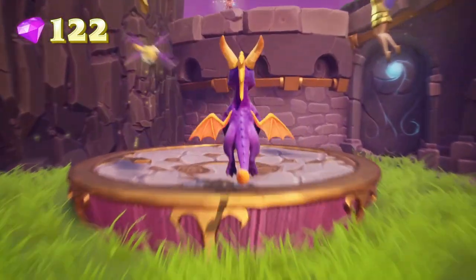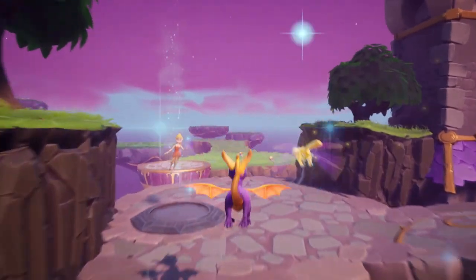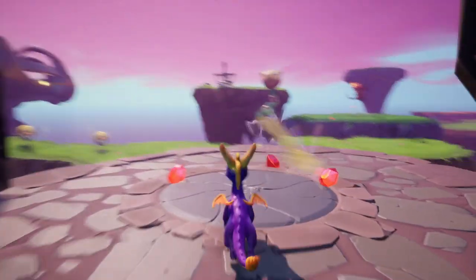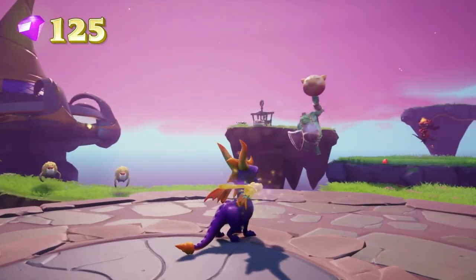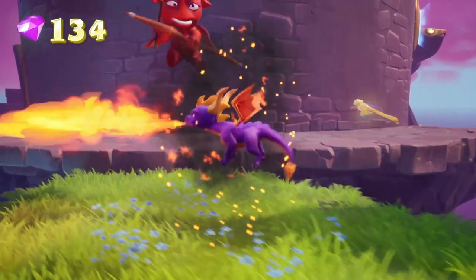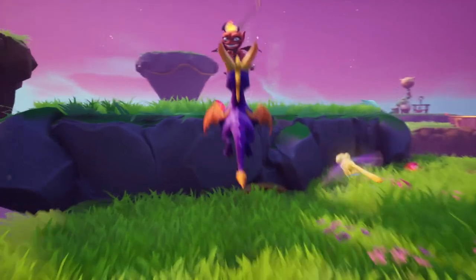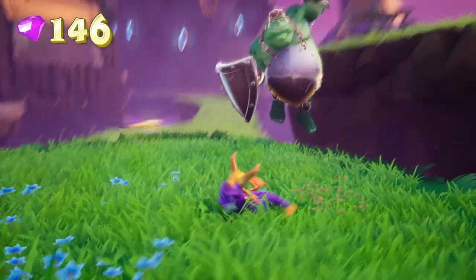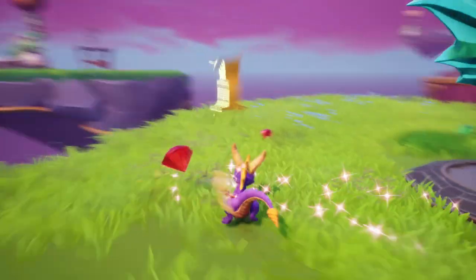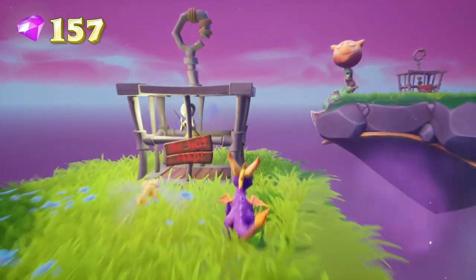The fairies here just bring you back to where you need to go. We do need to go down here for gems - there's a chest down here but we don't have a key yet. Once we get to this point the level branches off, so you can either go right or go left. I kind of just want to kill these guys first before dealing with these, because I believe these ones don't lead us to the end of the level.